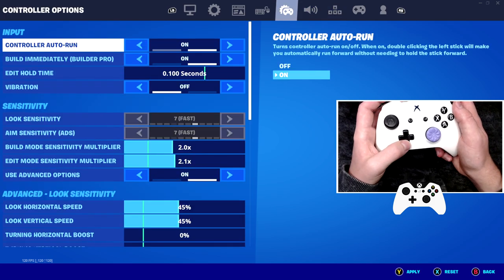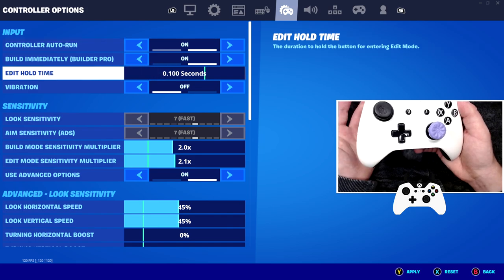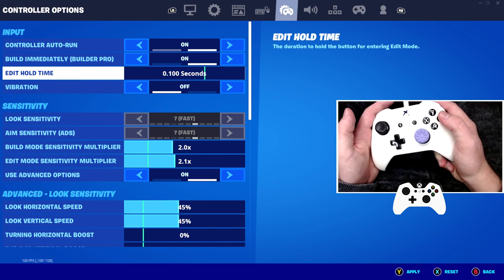Coming over to the controller settings, what you guys have mostly been waiting for. Starting with edit hold time — you want to make sure you have this on 0.1 seconds, because it's going to be the lowest edit time that you could possibly have, and it's the best.